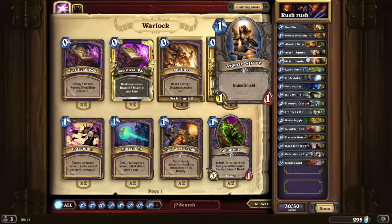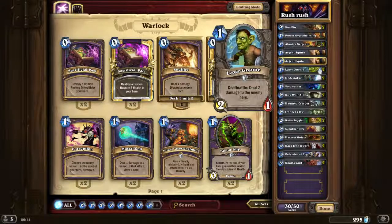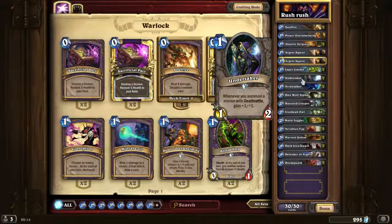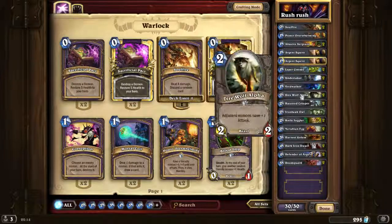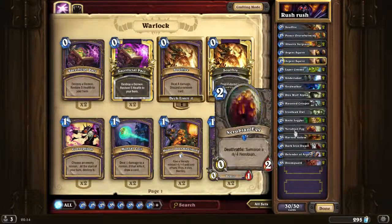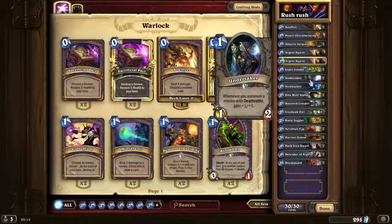Argent Squire — very nice, you can trade 2 cards with it while she dies, so she's pretty good, and most of the time she just stays on the board if he clears everything. Leper Gnome — always good for some damage; if you play it turn 1, turn 2 it dies and has done sometimes 4 or maybe 6 damage for 1 card, and it only costs 1 mana. Undertaker benefits from all the Deathrattle cards in the deck — Leper Gnome, Haunted Creeper, Nerubian Egg, Harvest Golem — so it's got a lot going to its advantage.